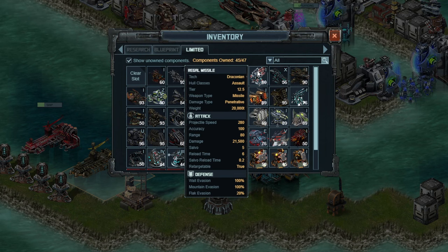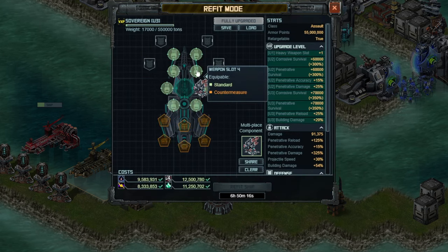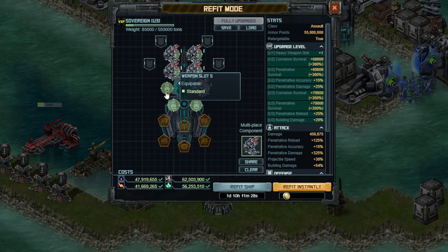The Tier 12.5 Missile has the highest damage out of anything you'd think to put on this one. It does have a few interesting stats, including the Salvo 5, which will affect your reload time and damage per second calculations when talking about the Liquid Fire Warhead Special. For your damage ships, you want to use as many of these as possible because that will just be the most helpful.